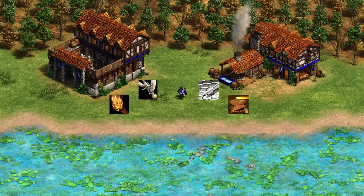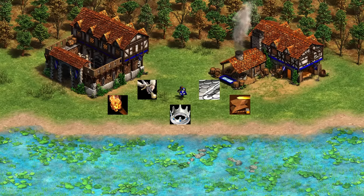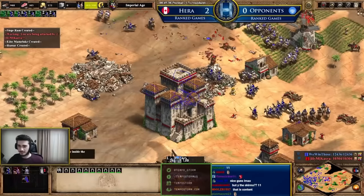Last but not least, we've got the Vikings. The Vikings have the Berserker, and this unit is upgraded exactly like how you'd upgrade a Militia. It also benefits from the Chieftains unique tech, which gives them bonus damage against cavalry and lets them generate gold when killing villagers, trade units, and monks.